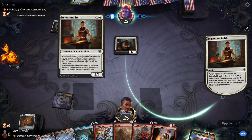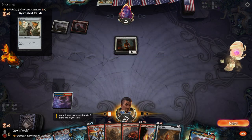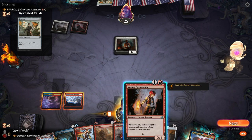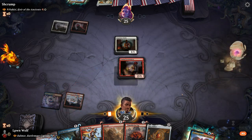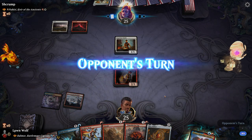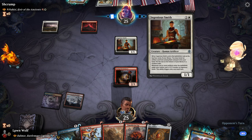Genius Smith enters — steal artifact. We'll get the Young Pyromancer out first, I think, just because it makes blockers, which is kind of good, and attackers for their Planeswalker. Whenever one of our artifacts enters the battlefield, put a counter on this Smith. She looks epic as well — the artwork for that is really cool.